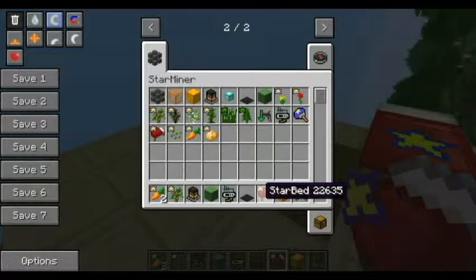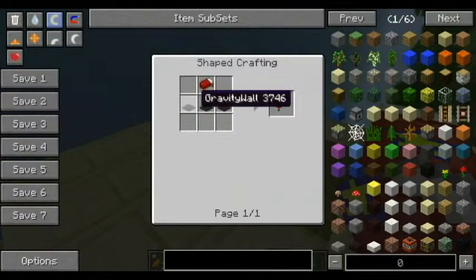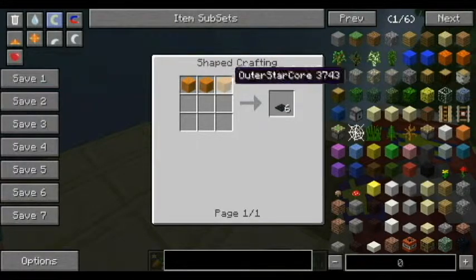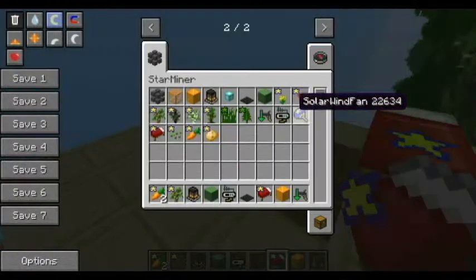The recipe is three gravity walls and one bed. A gravity wall is created by making three outer star cores and that gives you six gravity walls.